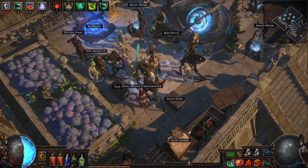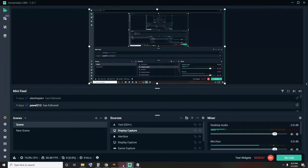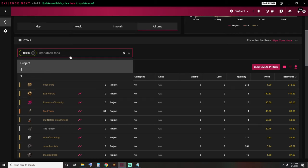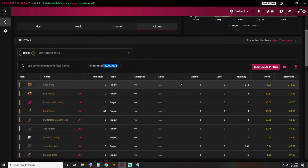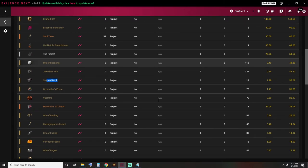Okay, let's take a look at the Excellence now. I'm going to give you a screen share so we can take a look together. We have the total, which is around 1800 chaos. Now let's take a look at the tab called Project, which contains the loot from the 100 ultimatums. I will scroll through them slowly, and if you feel the need, you can pause and do some calculations yourself.